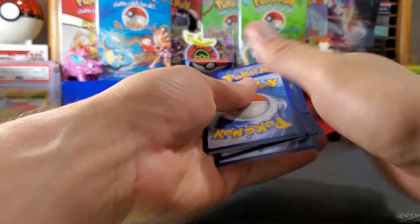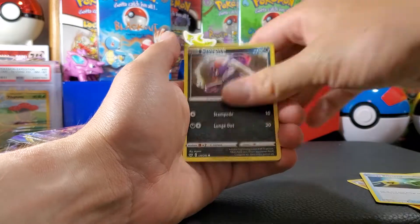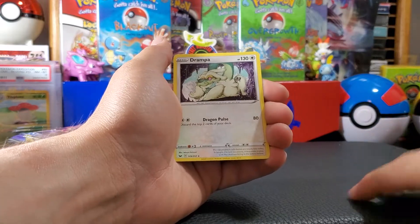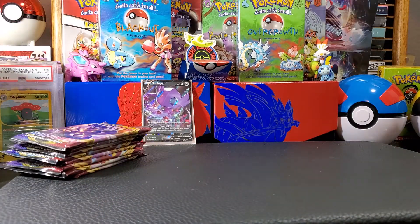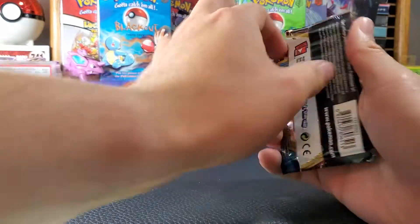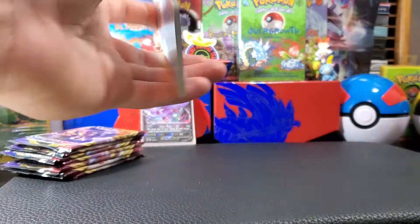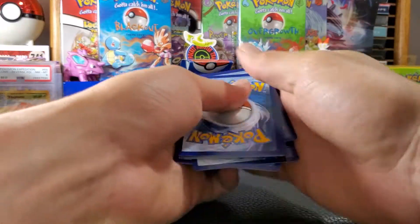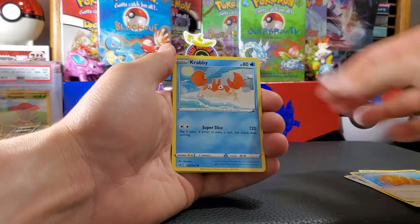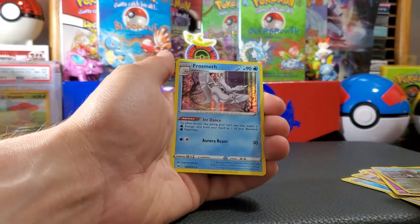Pack three: grass-type trios, Galarian Koffing, Meowth, Rillaboom, Potion, and a Drampa non-holographic. It's okay, we got plenty more packs to go. With single blisters you don't know what you're gonna get — could be twelve terrible packs or twelve amazing packs. So far it's not the twelve amazing packs. We're at two hits out of four, and now make that five — Frostmoth!